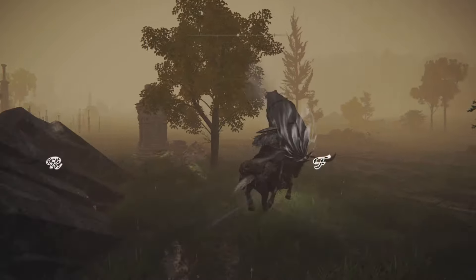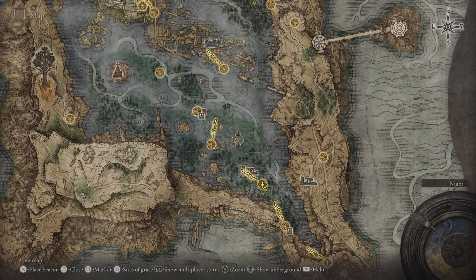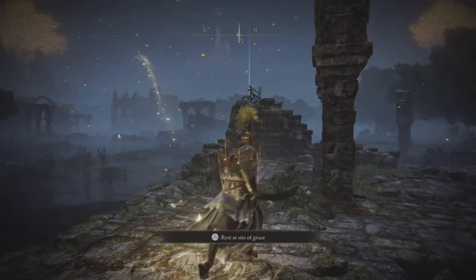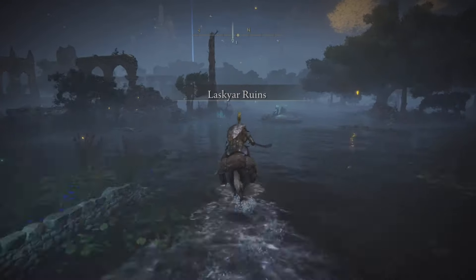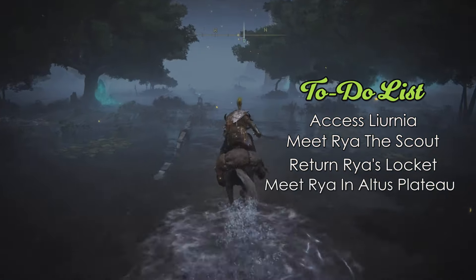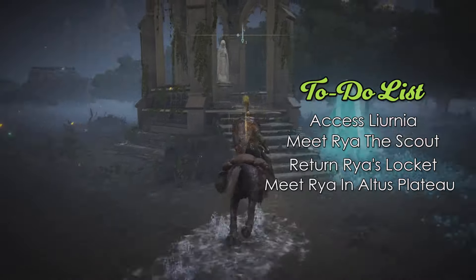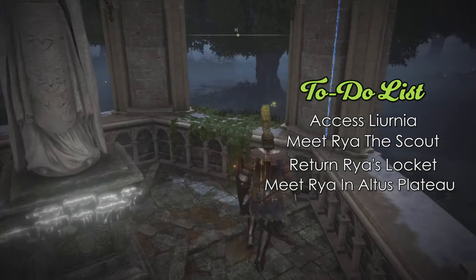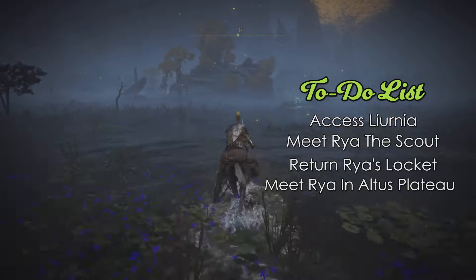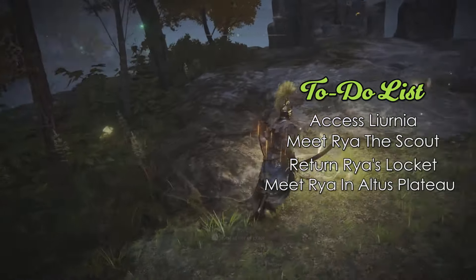Let's start by looking at the Recusant Finger. It can be acquired by accepting an invitation to Volcano Manor. The easiest way to get this invitation is by meeting an NPC known as Raya the Scout. To do so, you need to access Liurnia of the Lakes, either by going through Stormveil Castle or around it. I'm showing her location on the map — you can naturally follow the road and it'll take you more or less to her.